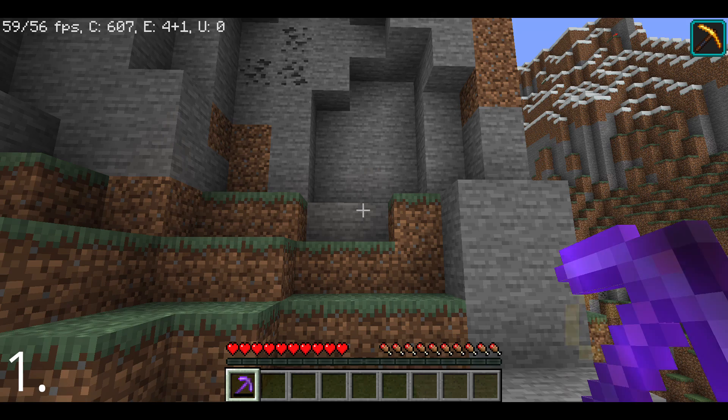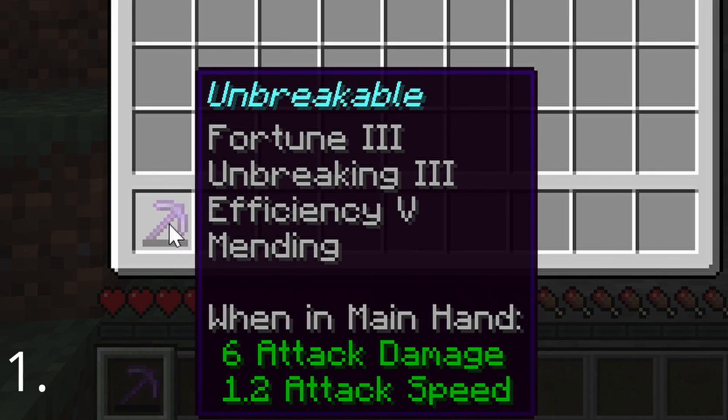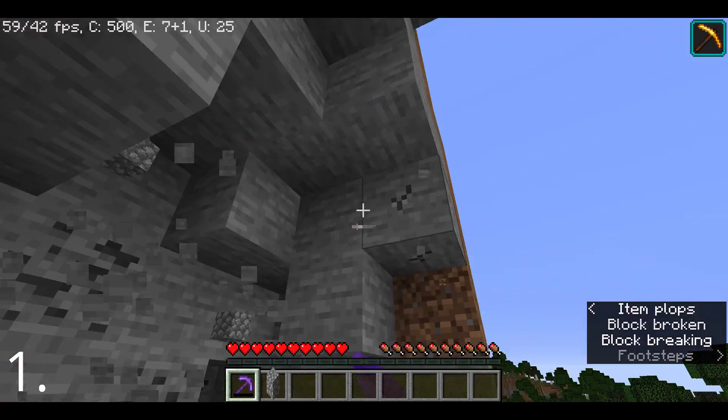5 keyboard shortcuts that may help you. What's the best thing in the world? That feeling when you have a netherite pickaxe with Fortune 3, Unbreaking 3, Efficiency 5, and Mending, and you have a Haste beacon, and suddenly you have instamine.